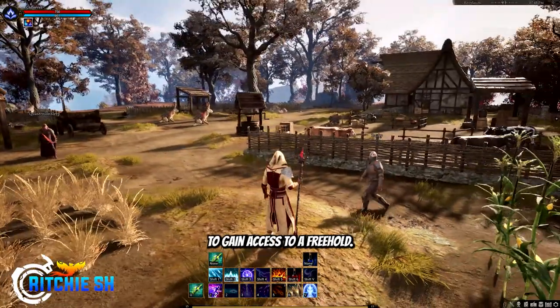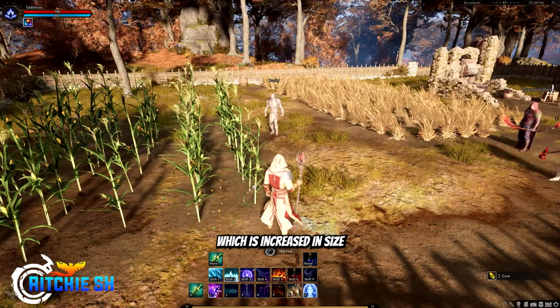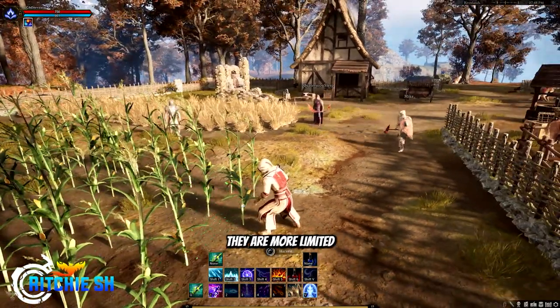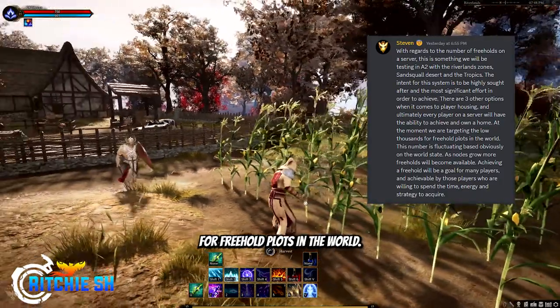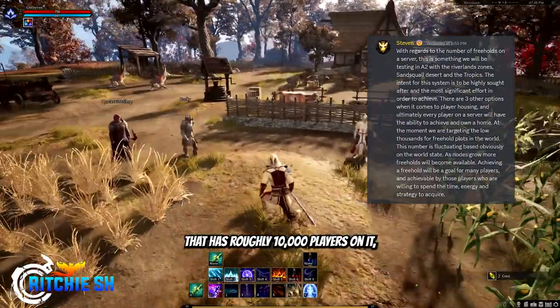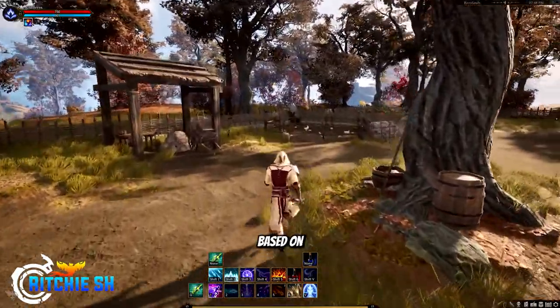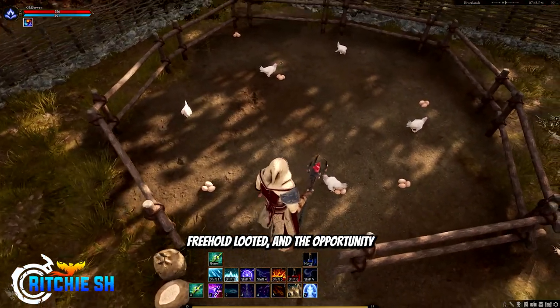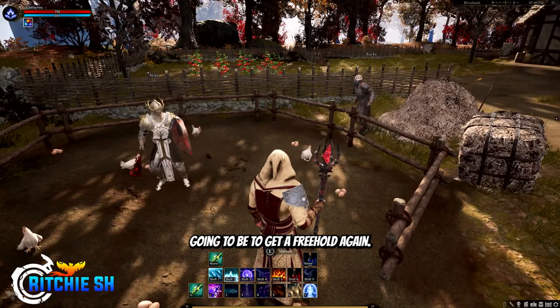As a player, there are several steps to gain access to a freehold. You first need to complete a quest to unlock the ability to bid on freehold permits, and once permits are acquired, you can lay claim on available freehold land, which are predetermined parcels within a node's region. Your freehold will take up about 1.5 acres of land, increased from the original half acre, but with that they are more limited availability-wise. Steven stated in Discord that they are currently targeting the low thousands for freehold plots, so with a server of roughly 10,000 players, around one-tenth will be able to own a freehold. Those plots will change based on the world as nodes get sieged, freeholds looted, and new ones pop up, making defending your node a priority.